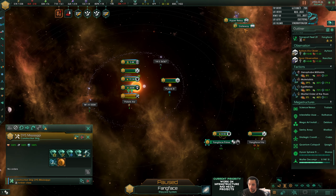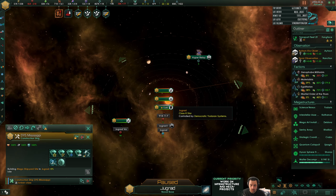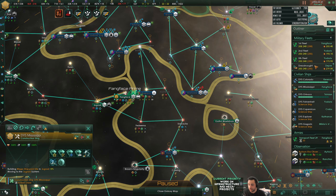Fang Face - apparently I can't build one here, there's no valid spot for me to drop a mega shipyard. So it's gonna be on a neighboring Jew Grad - that's the best I can do, final offer.